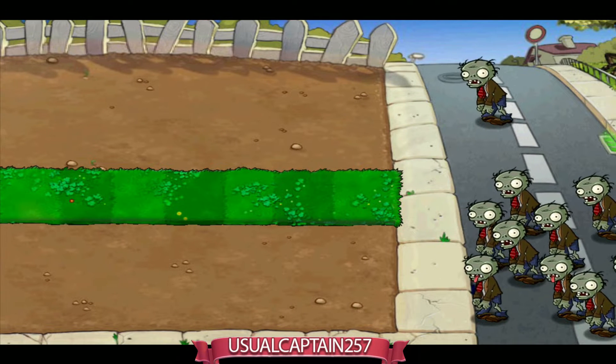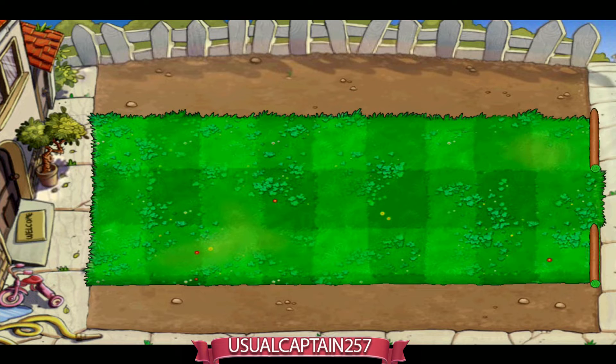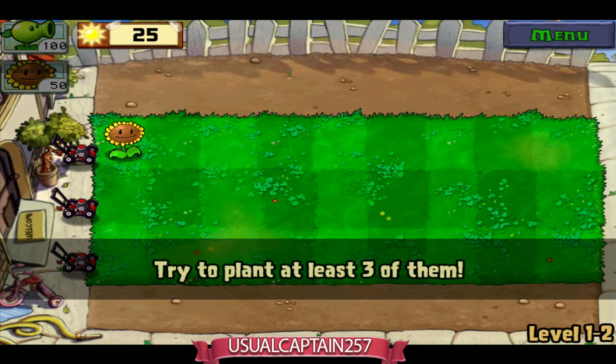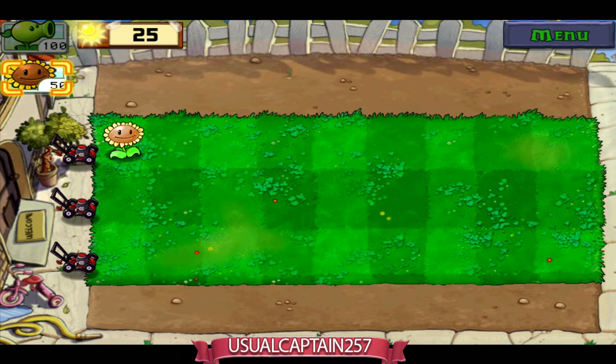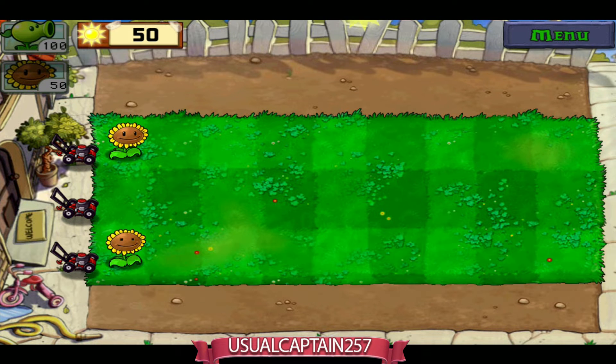We got the sunflower! It's named sunflower and gives you additional suns — about 25 suns per thing I believe. Now there are a lot of zombies in this level and we've got three rows, so that should be fun. First of all, I'm going to plant sunflowers so they give me enough suns to buy more pea shooters.